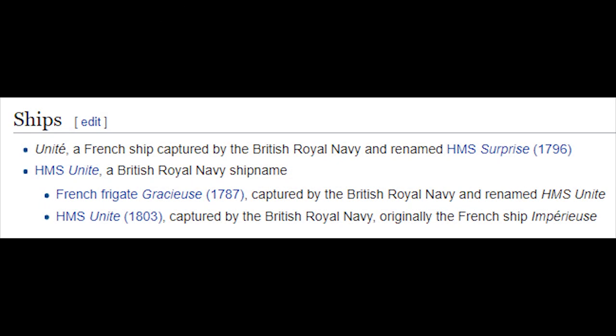The next paint is Snow Unite. This is the first time we can see a paint called Unite — I haven't seen any paint in the game so far called Unite. This is probably originating from French frigates being called Unite, but we can't really be sure which one since there have been several of them. The HMS Surprise was originally called Unite and it was a French ship captured by the Royal Navy. The paint has kind of a pink stripe in the center, similar to the Pink Royal paint, with two dark blue lines, and the stern is mostly dark blue color as well.